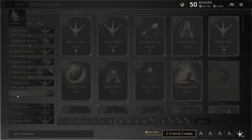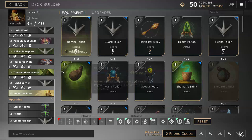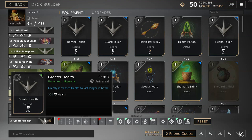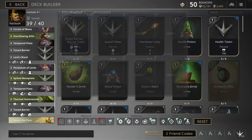Finally, add in honour the pure. On top of all your health regen, you're going to be able to give your allies shields. To end with, I included a lesser health, health and greater health. This will allow you to swap out one of your thorn greenweaves or spiked bone plate through a tempered or tuned to become more tanky.